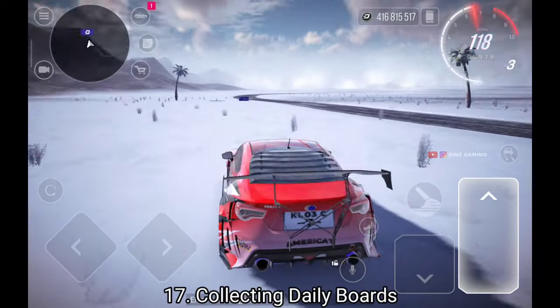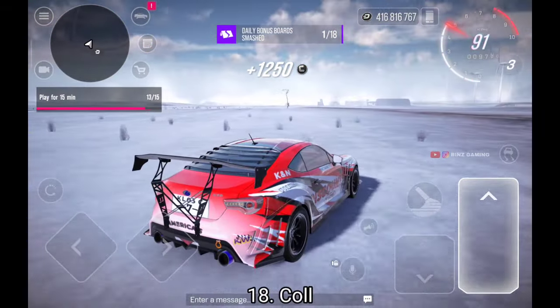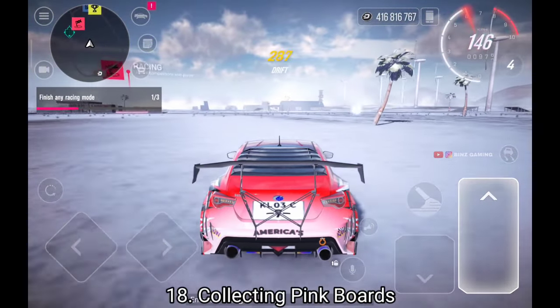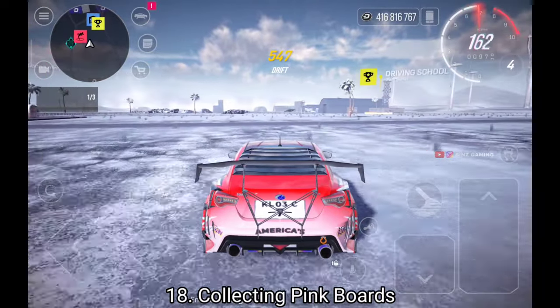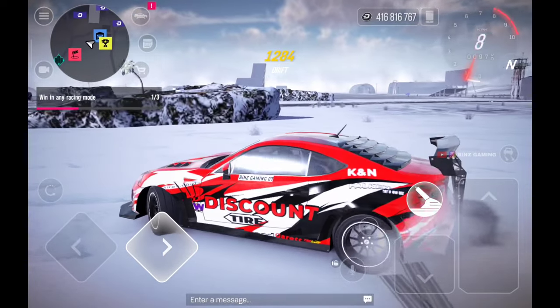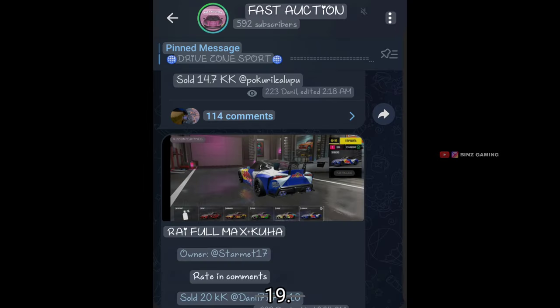Also don't miss the daily boards. There are 72 daily boards that appear every day in the game, and each one gives you about 1k coins — helping you make like 72k a day. Collecting those makes a huge impact, and the ping boards which give you 25k — don't forget to collect those too.